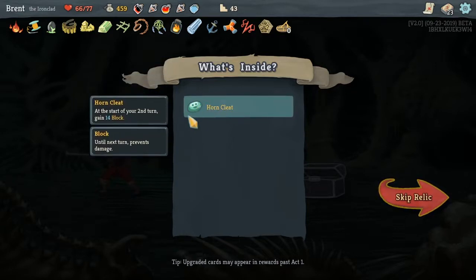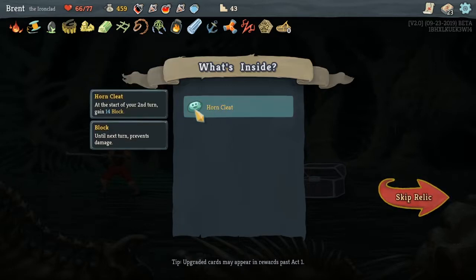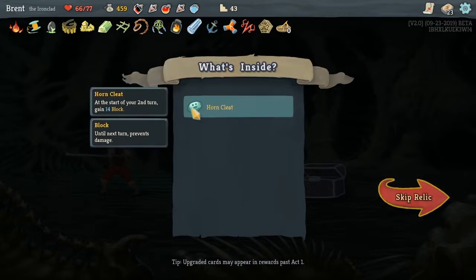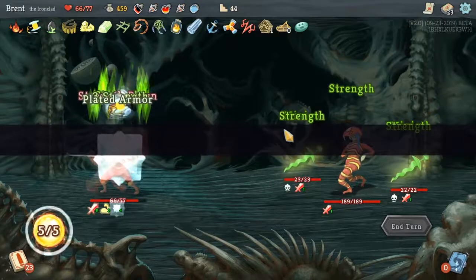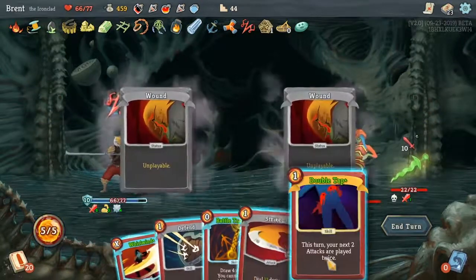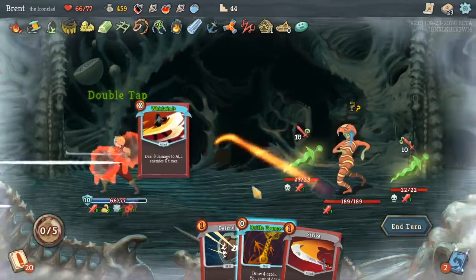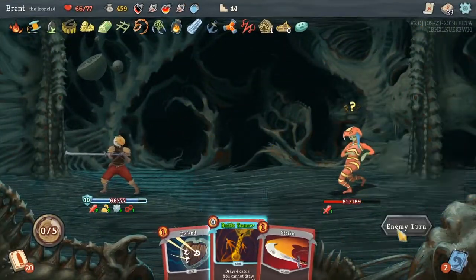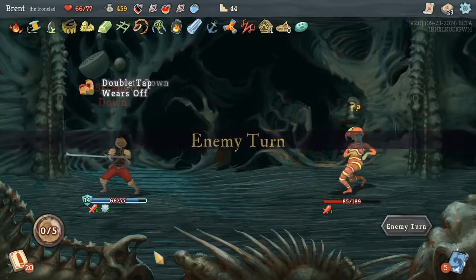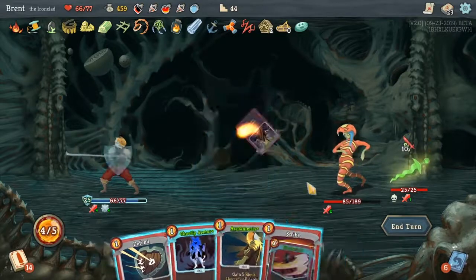Whatever you might call it — a picture for it. At the start of turn two, gain 14 block. Actually really good. The less blocking we have to worry about, the more energy we can put into Whirlwind. Oh dude, you're not going to like this. Sorry to inform you — no. Not going to like it. Good Battle Trance. I don't want to draw the Whirlwind. Got to get out of the habit of thinking that is always the best course of action.